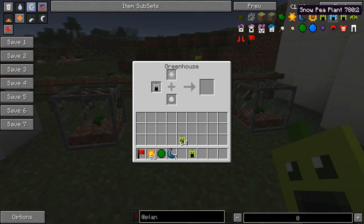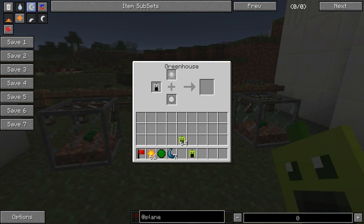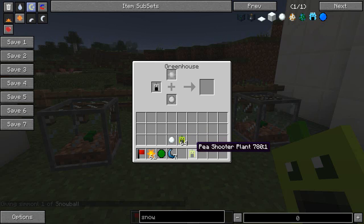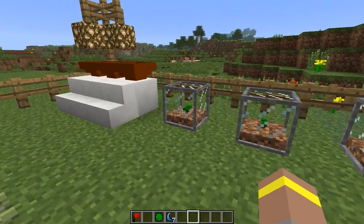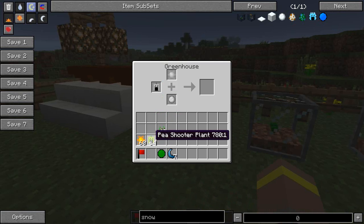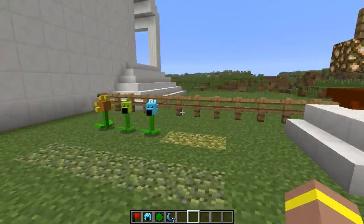To make the Snow Pea, you need a regular Pea Shooter, a bit of sunlight in the top slot, and a snowball. That creates the Snow Pea, which is a one-off and not further upgradable. To upgrade the Pea Shooter to a Repeater, you put the Pea Shooter in the Greenhouse with sunlight, and for the Three-Peater you do the exact same thing with the Repeater and more sunlight.